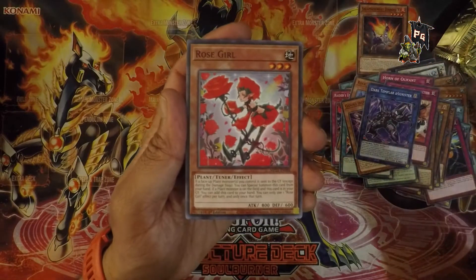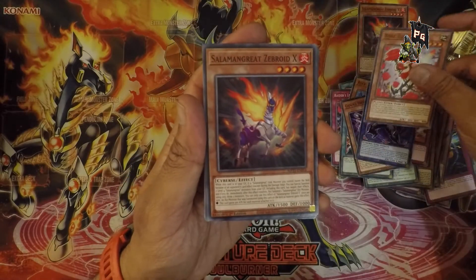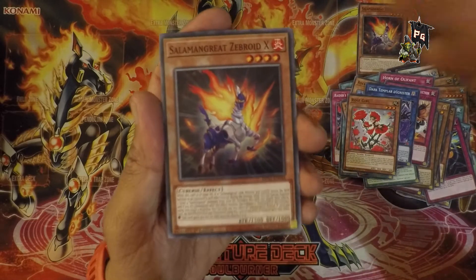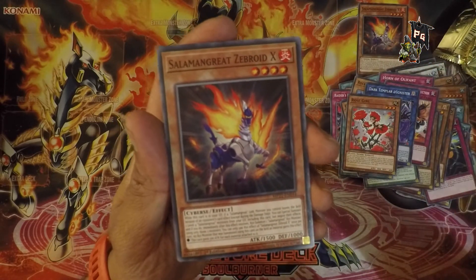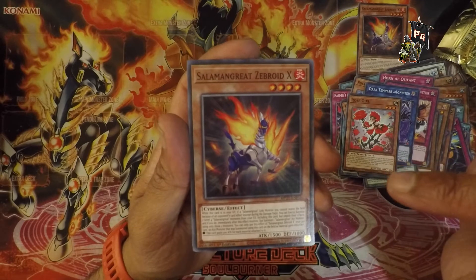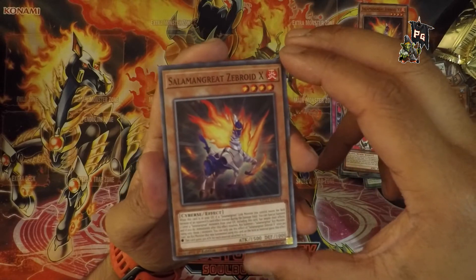Rose Girl — the first card we opened earlier. Nice basic artwork, but it's underwhelming at this point. Salamangreat Zebraoid X again — I will comment: Salamangreat Zebraoid X implies that Salamangreat Zebraoid A through W have either ceased to exist or already exist, and that X means there is a Y and a Z protocol afterwards as well.